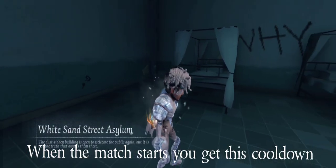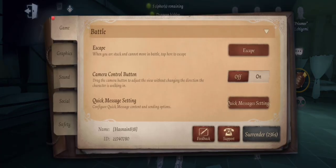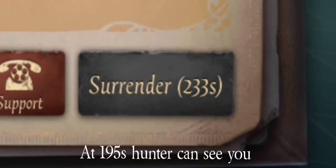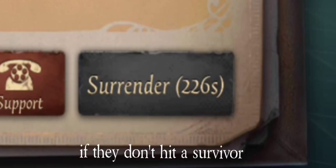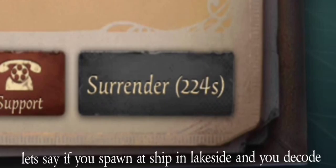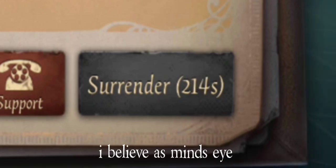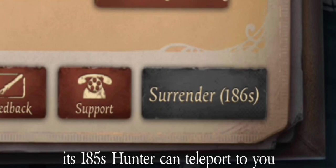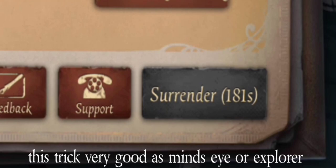When the match starts you get this cooldown. Tap on the setting. Watch this thing, it helps you. At 195 seconds or 190 seconds, Hunter can see you if they don't hit a survivor. Let's say if you spawn at a ship in Lakeside and you decode 30% of your cipher, then you see the second cooldown — it will be on 198 seconds. I believe that's Mind's Eye. At 180 seconds or 185 seconds, Hunter can teleport to you, of course if they don't hit a survivor.